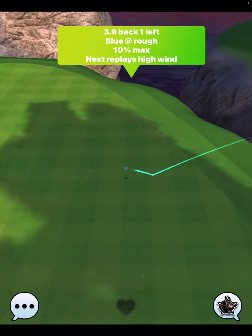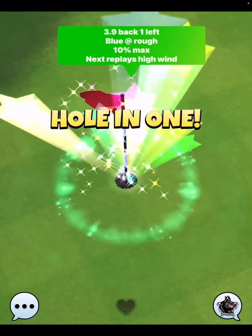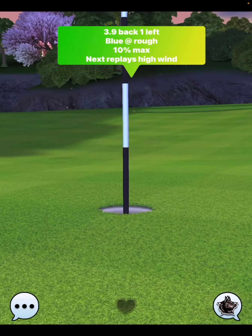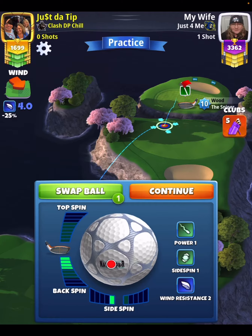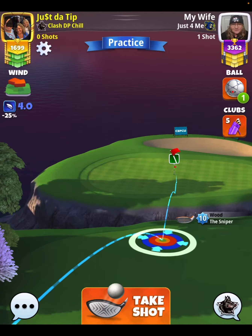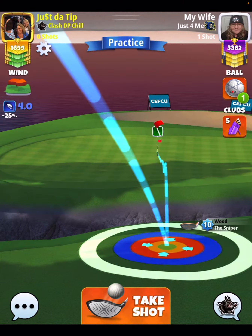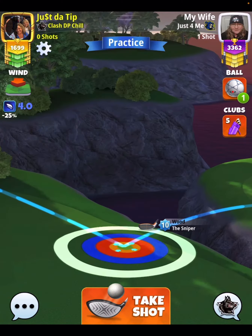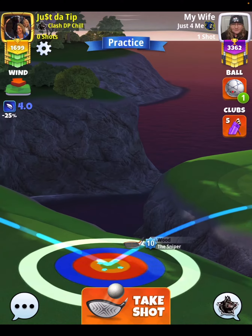You'll see this ball comes in at nice speed and drops for the hole-in-one. Here's the confusing part about this hole, and this is why it took me so many shots to get this figured out. As the wind increases, you're going to have to move your target the same way the wind is blowing. Normally, we do the opposite — here the wind is blowing to the right, and we would normally offset to the left, but not on this hole. We have to offset to the right, which is really strange. So in 4.0 mile per hour wind, I'm putting my ball guideline entirely in the cup, but this time on the right-hand side of the flagstick.